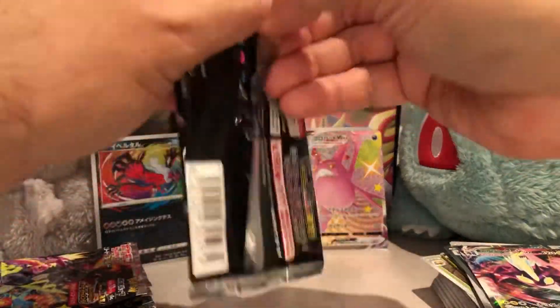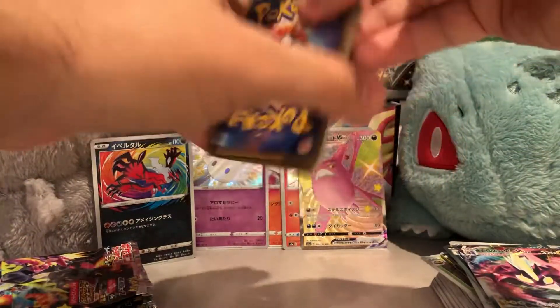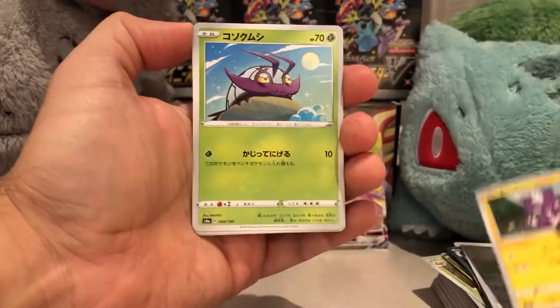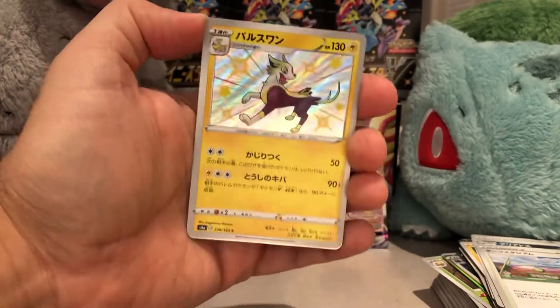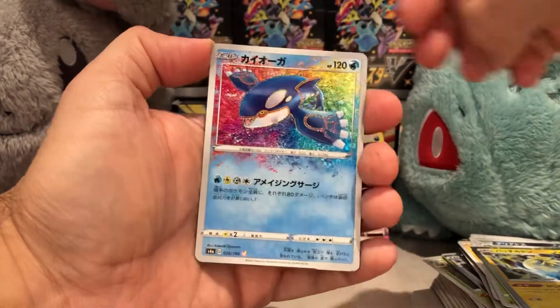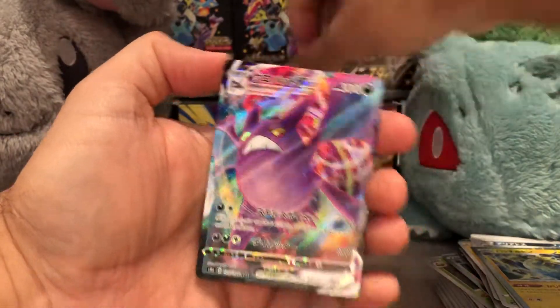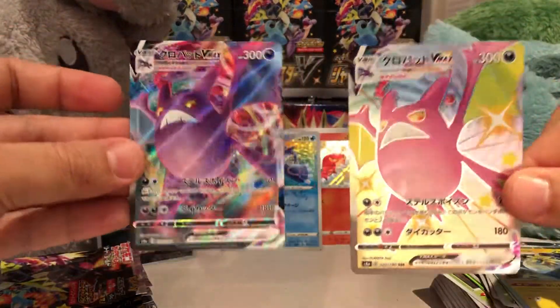Toxtricity VMAX right off the bat. Fortunately I didn't get the other shiny Charizard VMAX on video — we were taking a break and decided to just chill and open some product, and of course that's when you pull something amazing. So as my friends say, always film your pack openings — you never know what you're gonna get. And here we go — a shiny! And a Kyogre amazing rare so far.